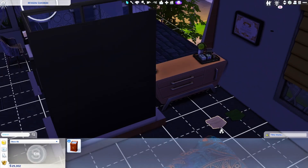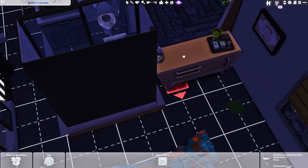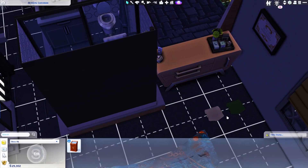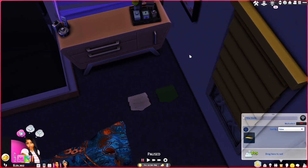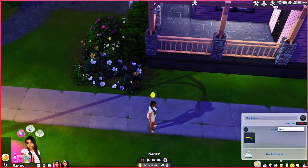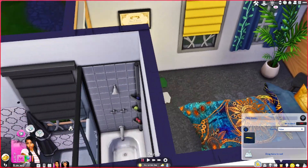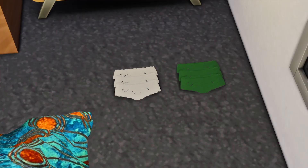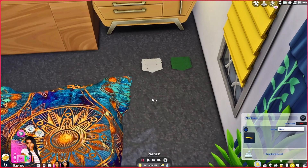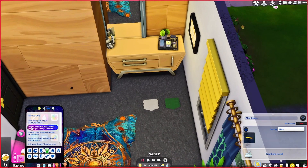In her household inventory she has the decorative underwear — I'll show you what they look like. Let me turn the lights on so you can see. This is what the underwear looks like in-game — they're just decorative, nothing too fancy, but for aesthetic purposes. There are multiple things you could do with this mod, which is the sugar daddy mod.